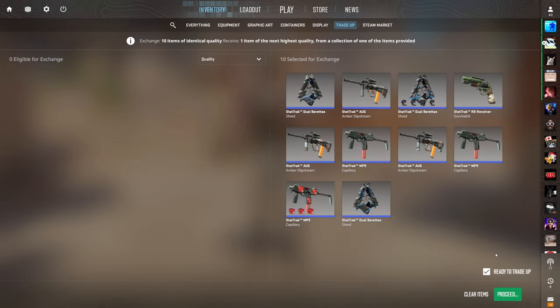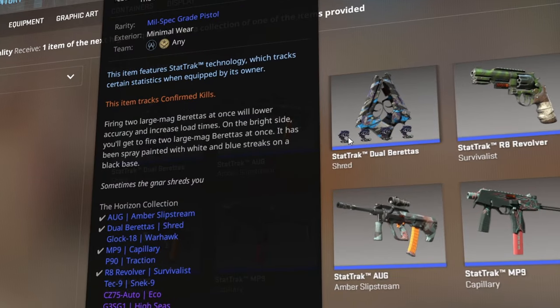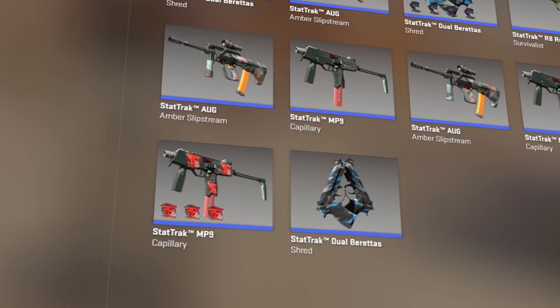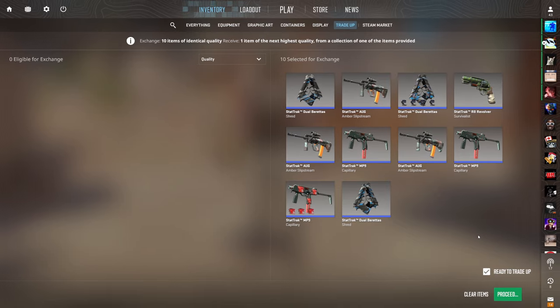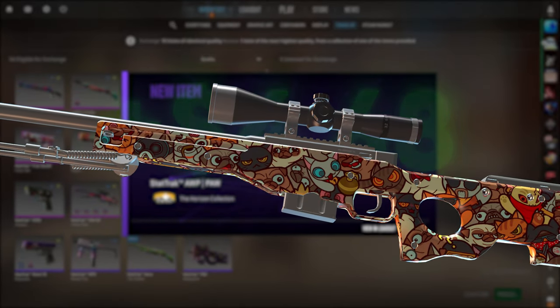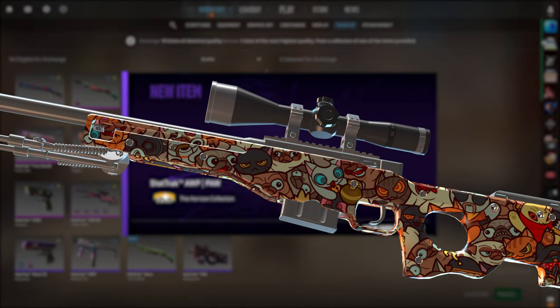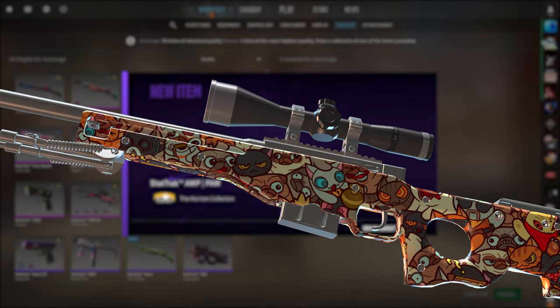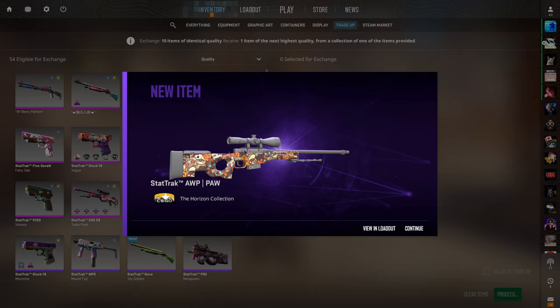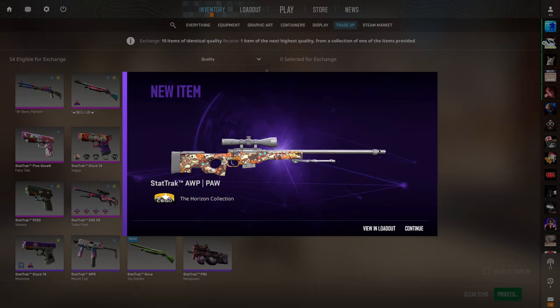Three more of these to go. Trade-up number two — we've got a bit of sticker luck in this one. We've got some Furia autographs and some FaZe stickers. Let's see if that's enough to get us that op-paw. We hit it! I'm looking for the stoner cat for that 420 pattern. It is not a 420 pattern and it is also not a golden cat pattern, unfortunately, but that is still profit nonetheless.